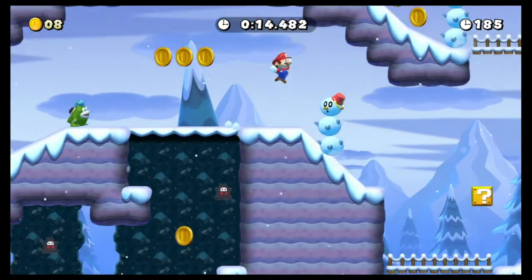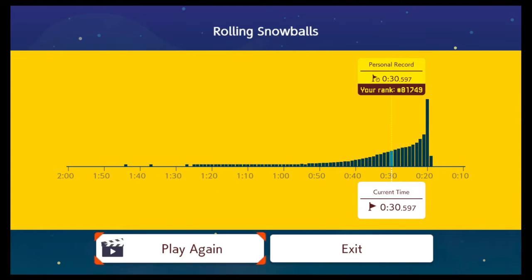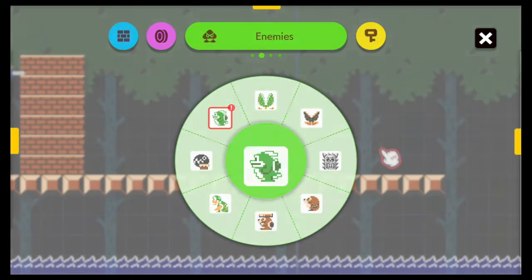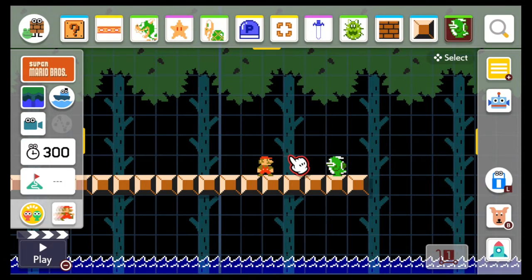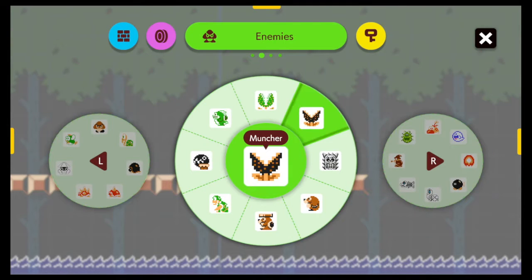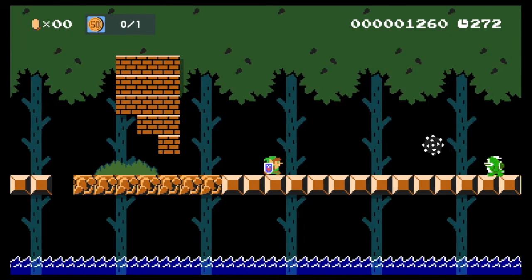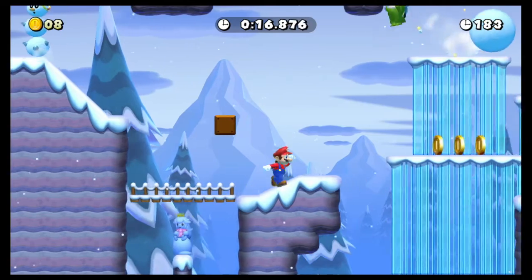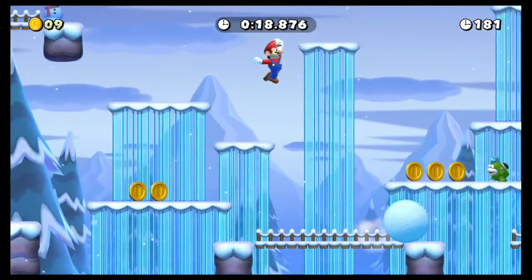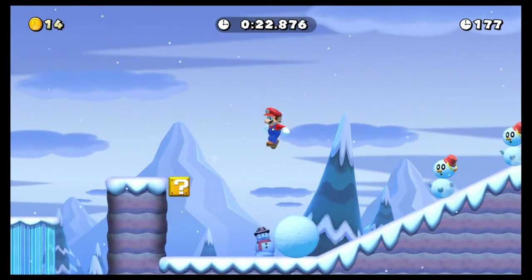Once you beat the level you'll be compared to everyone else to see your placement and time. They also added Spike — all he does is take out a spike ball and spit it forward, flying just above the ground. In an ice level he spits out a snowball instead, which you can jump on and push.